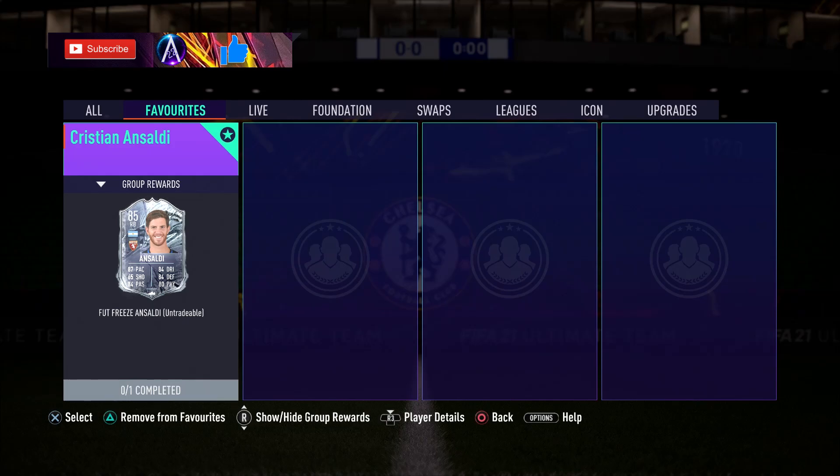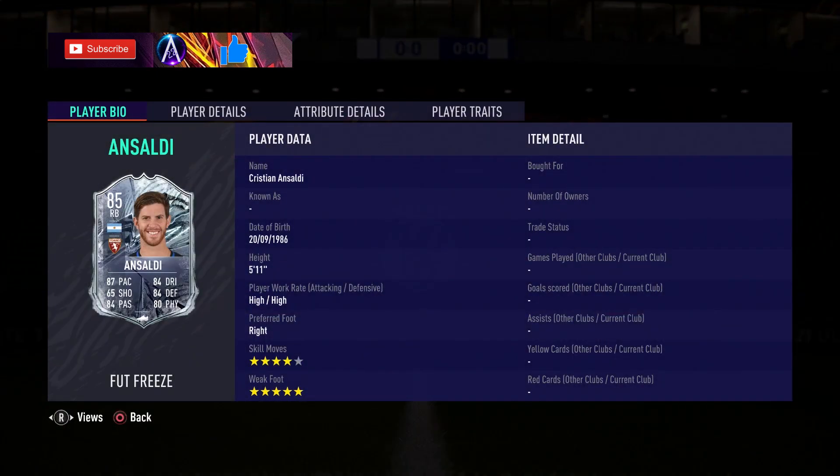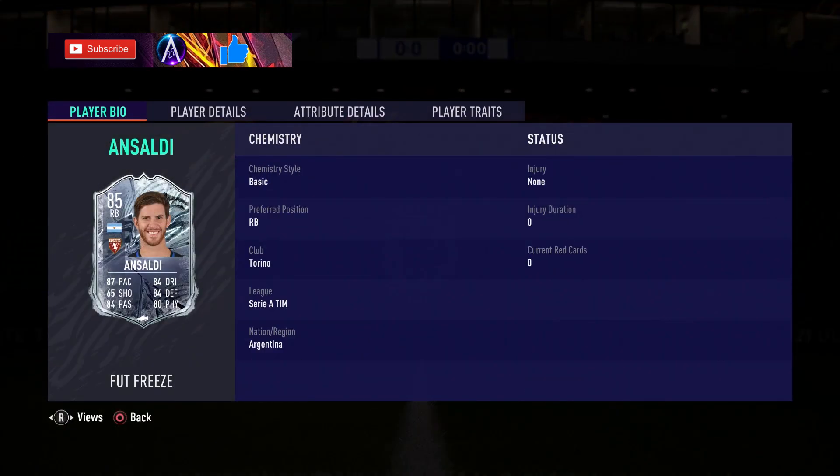What's up guys, welcome back to another day — second day of the freeze promo. We have Ansaldi's Foot Freeze item, coming in at around 85 to 90k price-wise, and it could be even cheaper — I'll explain that as we get into it.